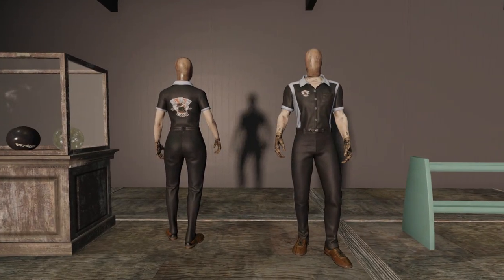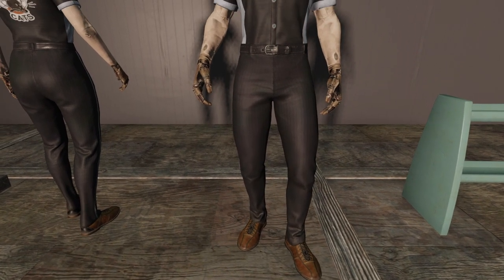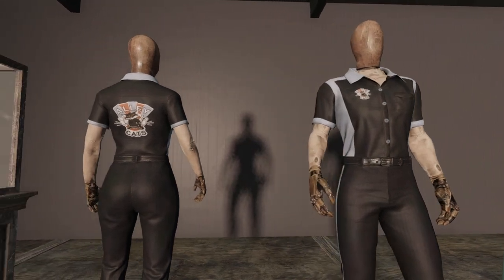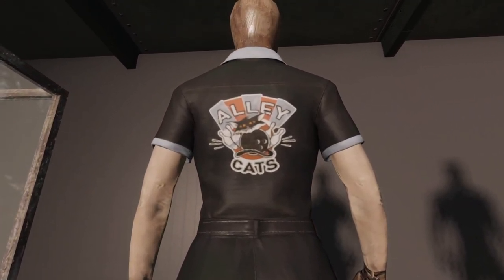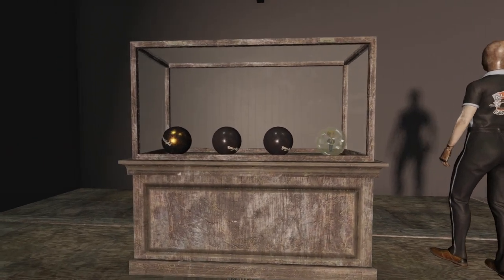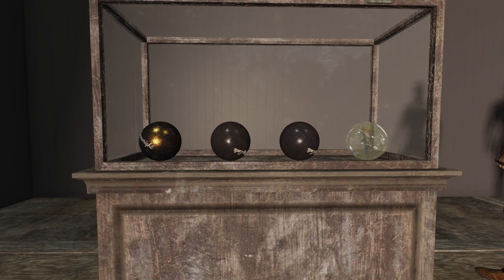Then we have the alley cats outfit, which has the little bowling shoes. It looks like someone going out to a bowling tournament. The back design actually looks great — I love the little cat bowling ball, it's just that classic Fallout humor. You can put the bowling balls into certain display cases but not all of them.